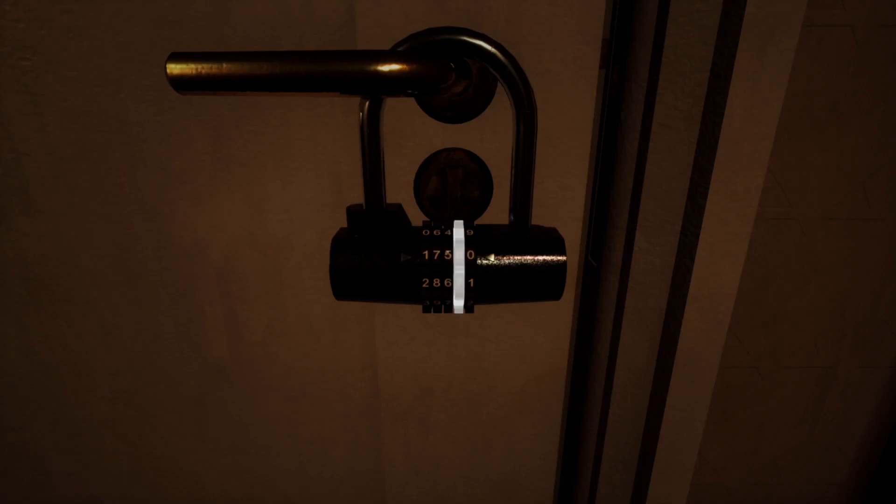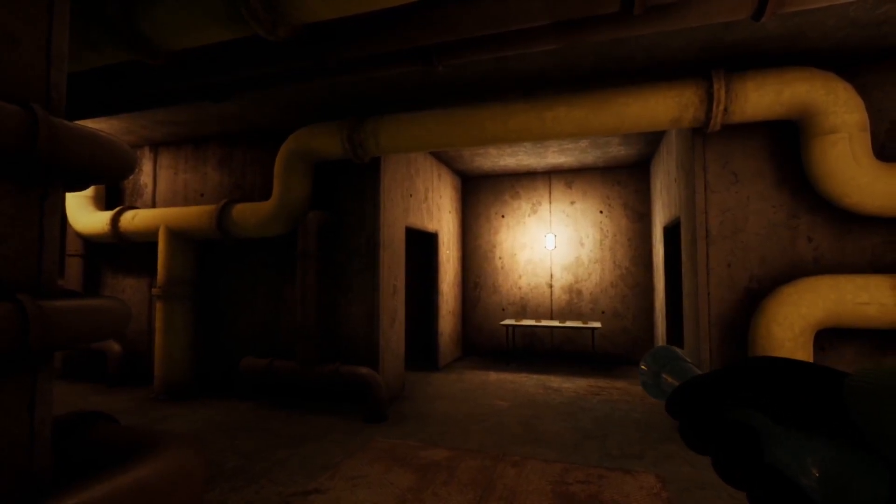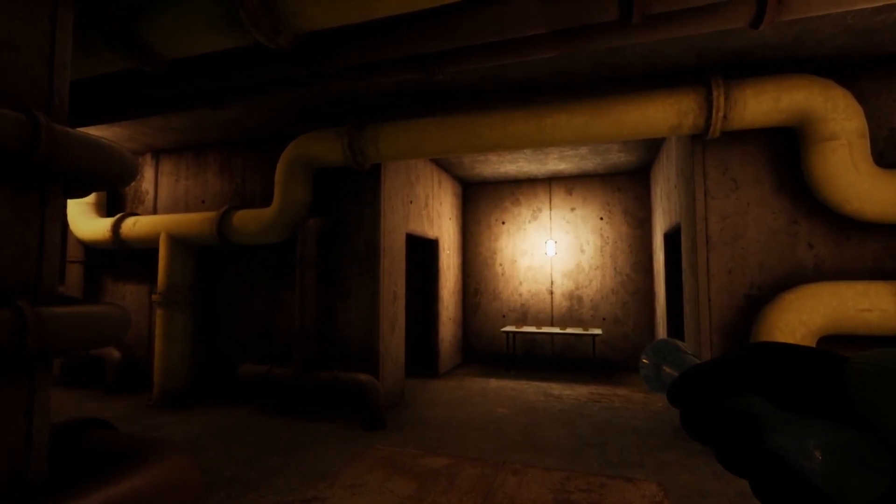If you're ever struggling with the monsters, just hide in the closet — you don't have to worry about shutting the door behind you, which takes a bit of time. Once we unlock this combination, we can step into the next level. If you found this video helpful, please hit that like and subscribe button and I'll see you in the next video!